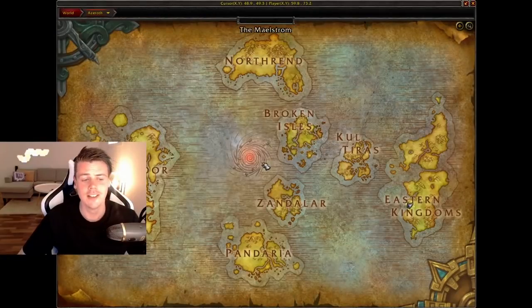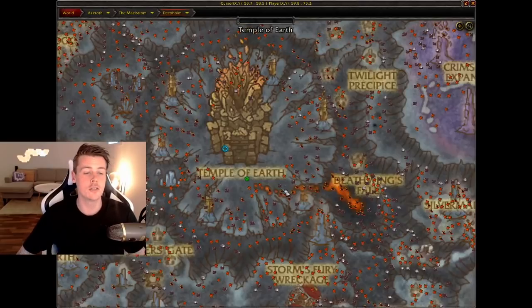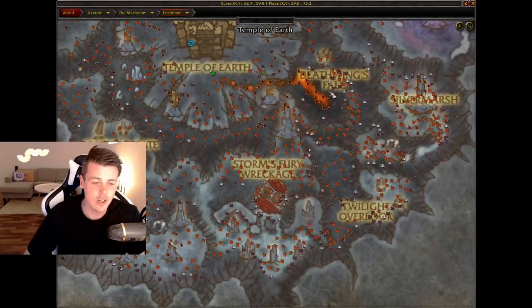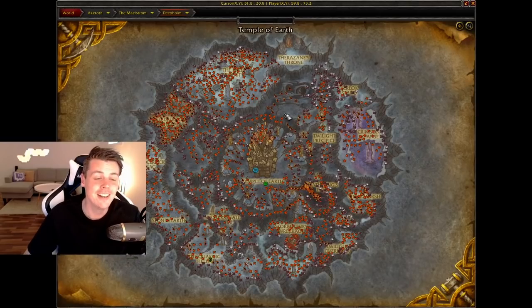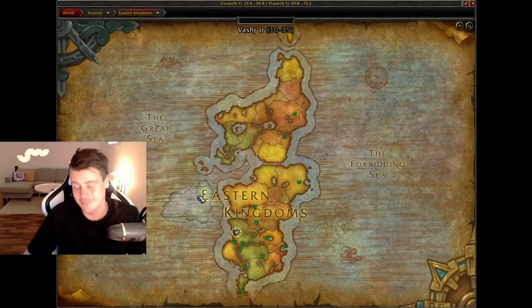The next farm is also a Cataclysm herb and takes place in Deepholm. As you can see on the map it looks overwhelming — there are so many spawn locations. That's partly because I also have mining on, but regardless, take a look at the amount of herbs this place has; it's absolutely insane. This location gives you both Cinderbloom and Heartblossom, two different Cataclysm herbs, which is great. So I guess this video is actually four favorite herb farms.